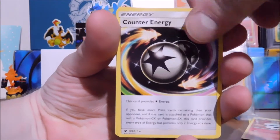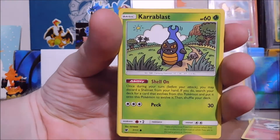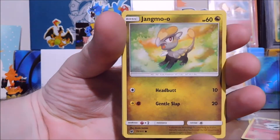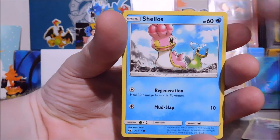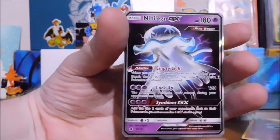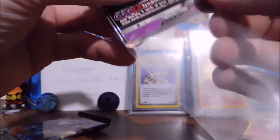We got Counter Energy, Sea of Nothingness, Miltank, Jangmo-o, Manky Rimory. I hope everyone's been doing amazing here lately. Wow, this box is really good. Got two hits in one box — can we go for three?